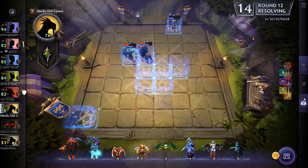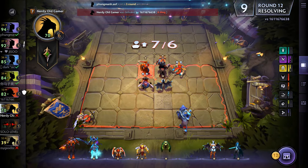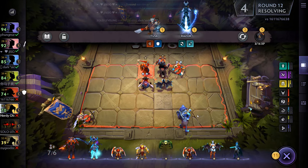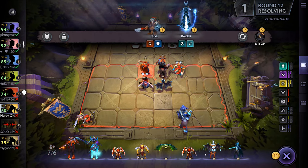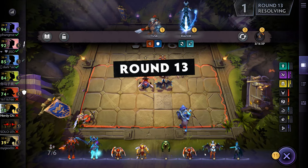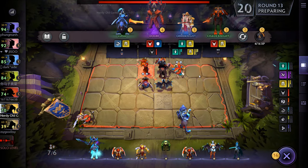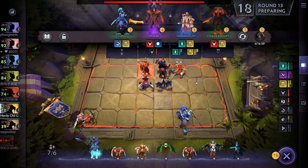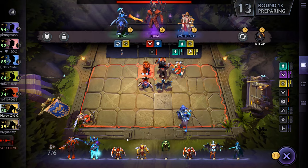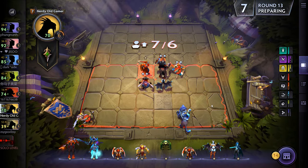Grab Bloodseeker - we're going for Bloodseeker three-star. There's Chaos Knight, I do want that and I want Luna as well. I don't want to get rid of anything, so we'll get Luna after the round starts, which means again we are not saving up whatsoever, which is really bad.